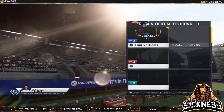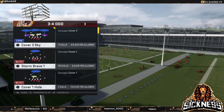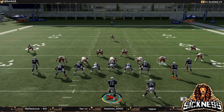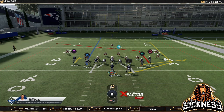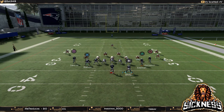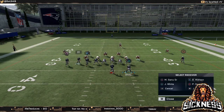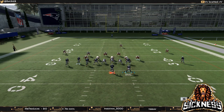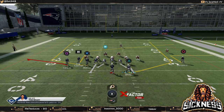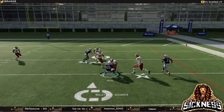The second most dominating concept is the flat and wheel route combination. You can also utilize an out route or baby out route to get the same result. Here it is out of gun tight slots halfback week, and also gun bunch which is a very popular one. Out of shotgun you're limited to wheel routes with a sharper cut. There's a big difference between the normal cut that goes up the field around the numbers and the regular wheel route which goes farther to the sideline.